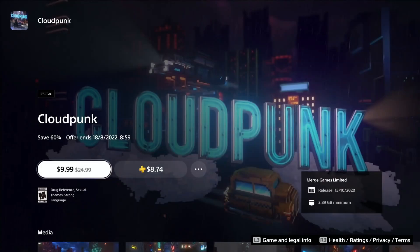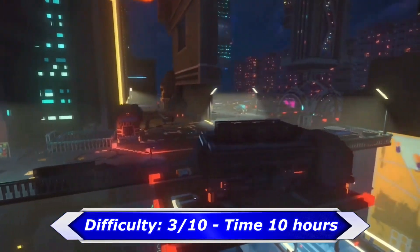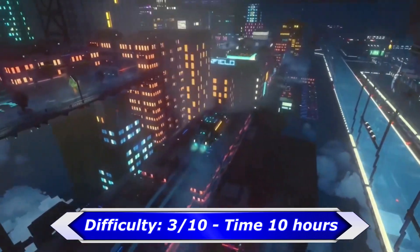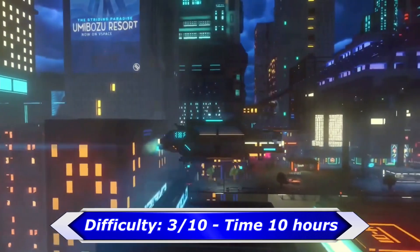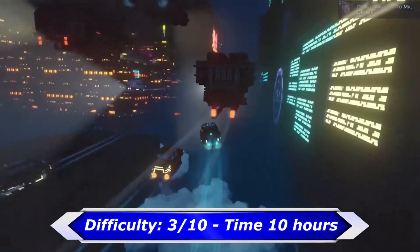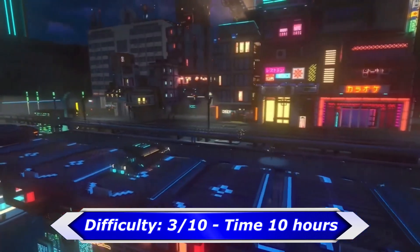Next one is Cloudpunk, an adventure game set in a cyberpunk world. It's possible to get a platinum in less than 10 hours, but keep in mind there are 3 missable trophies. The story is pretty straightforward, so while you're progressing through it you want to make sure you get those 3 missable trophies. After you complete the story you'll still be able to roam around the city to clean up any collectible and miscellaneous trophies.